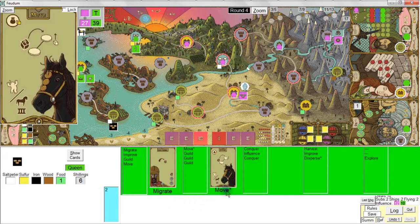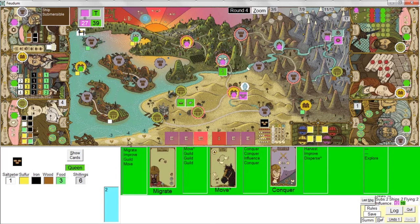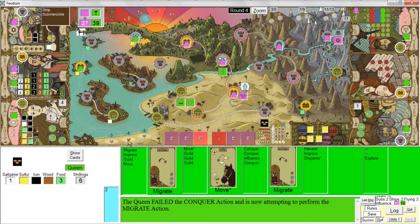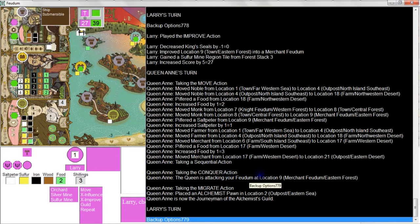She's doing a move action, and she'll be doing an extra sequential action after that. She's moving toward the behemoth — everything moves two spaces including the black pawn. Then she's doing a sequential conquer, which she can't do because she doesn't occupy... oh! She tried to conquer my feudum but failed since she only has one pawn there. So then she defaulted to a migrate action and brought her fifth and final pawn out — an alchemist. She's now in all six guilds.